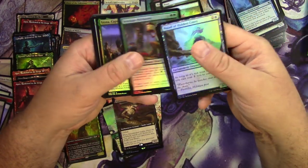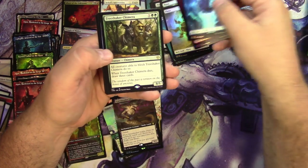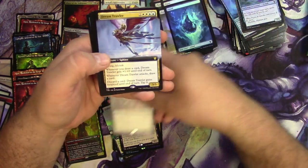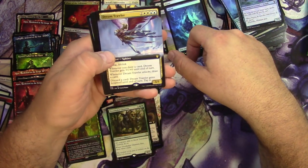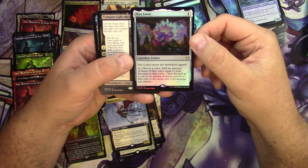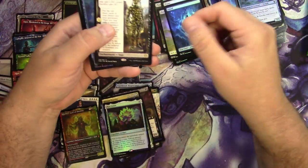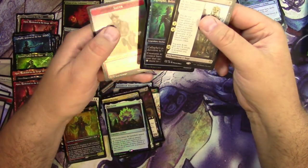Marauder, island, Petitioner, island, mountain, Tree Shaker Chimera, a Dream Trawler extended — that's nice. Ooh, and a foil Nyx Lotus! Foil Nyx Lotus, very nice. Timaret and Calafi again.